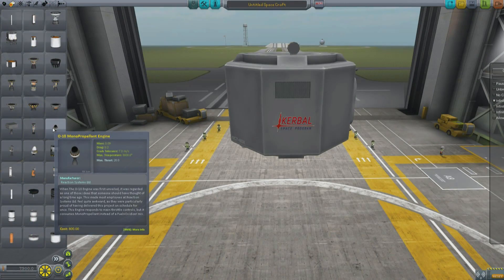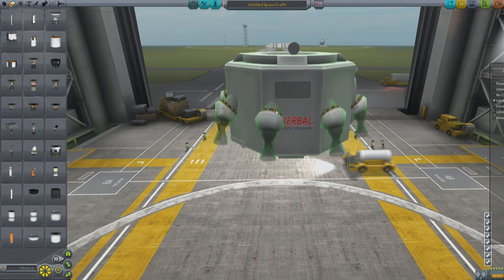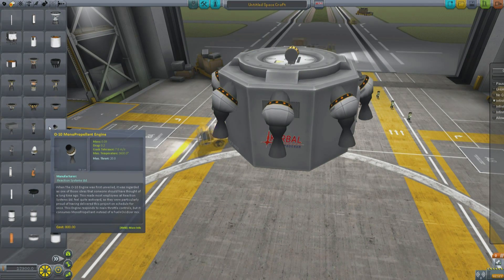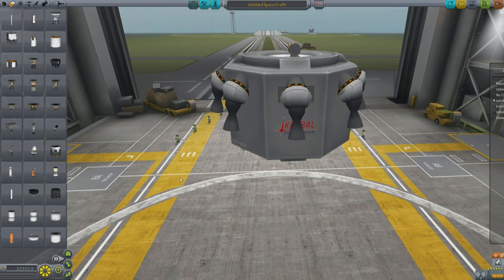The new engine that was added is the O10 monopropellant engine, and it is physics-less. So if I add eight of them, you would imagine it would add roughly 7.72 tons — eight times nine. Turns out, it doesn't add anything.